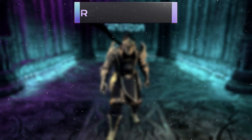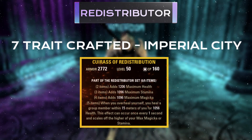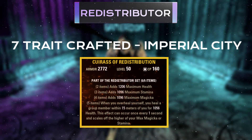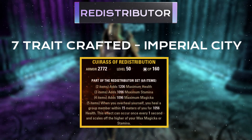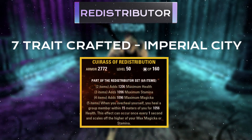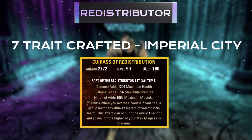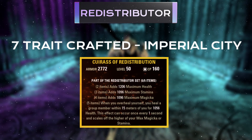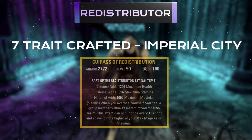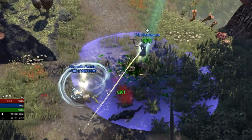For our first gear set, we'll be using the Redistributor set — a 7-trait craftable set located in Imperial City. This gives us more Maximum Health for our main healing component, Maximum Magicka to cast spells, and also increases healing done for most of our kit, along with Stamina, which is generally good for PvP. This is especially valuable as we aren't running Tri-Stat enchants on our gear.